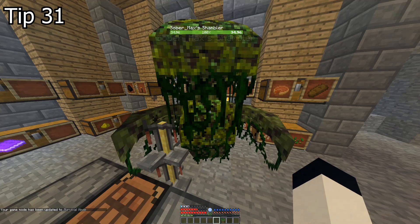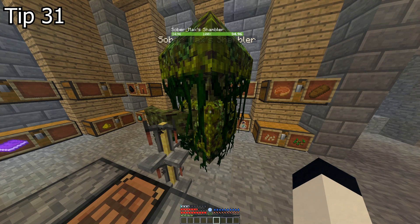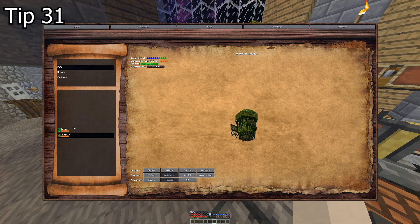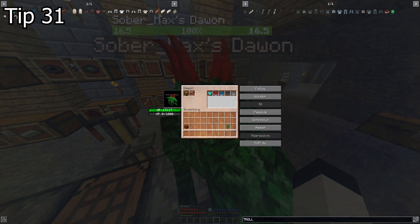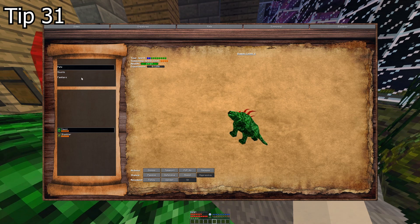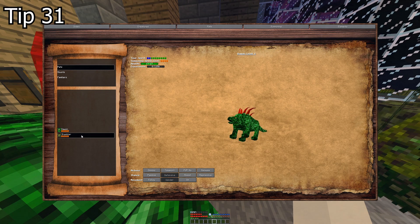Tip 31. When you start being more powerful, you won't have the luxury of wearing a backpack since it requires the chestplate slot. So you still need to store items you must not lose. You can actually store items in pets — better yet, you can dismiss them and they will still hold all those items in the Dark Abyss where you banish them when you don't need them.